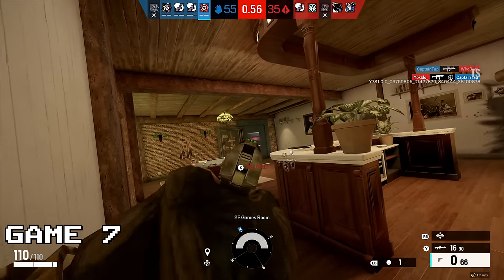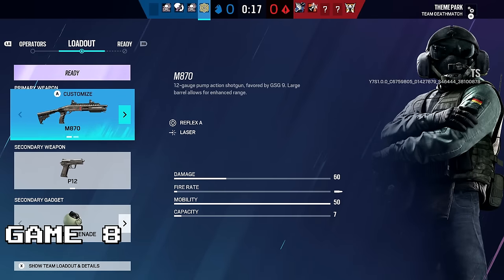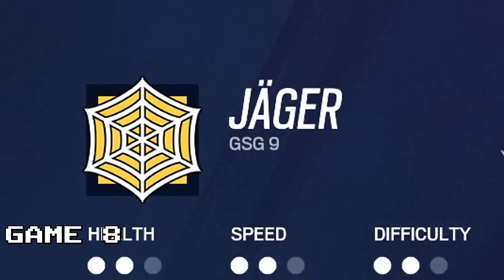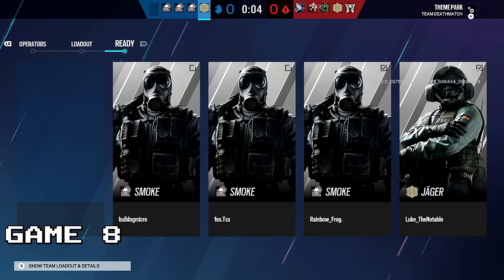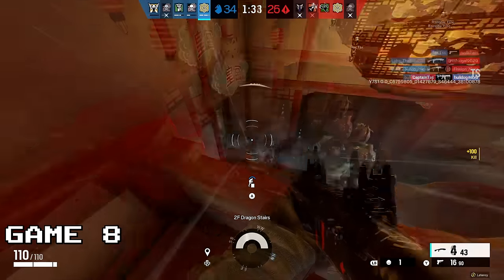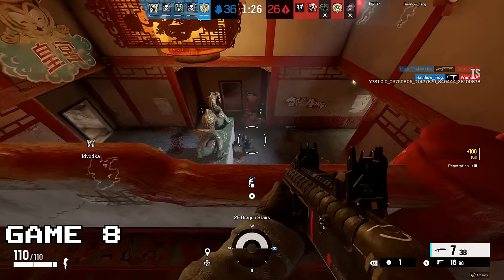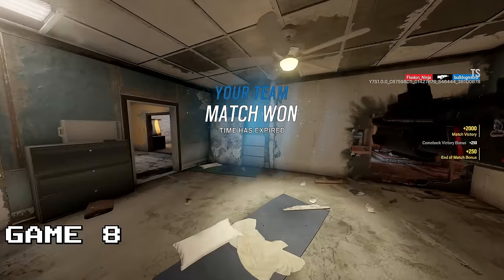Game eight, I went with Jäger because he's got the best shotgun in the game. Everyone was playing Smoke but me — that's embarrassing. Despite not being Smoke, the enemy still got the smoke because I've got the M870 and I'm unstoppable with it. I don't even aim, I just shoot from the hip. That's all you need. We won. You're welcome, team.